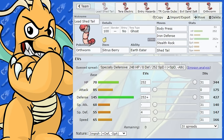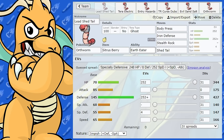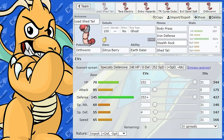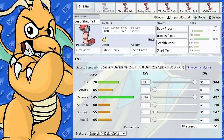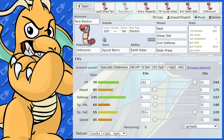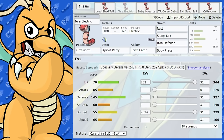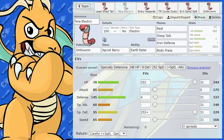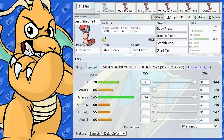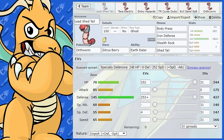To sum up Orthworm: it's got great defenses and a great ability in Earth Eater, but it is kind of limited in what it can do. Most of the time you'll see it passing off a Shed Tail, using Iron Defense and Body Press, and setting a couple of entry hazards. A Tera Electric Orthworm that's set up is very difficult to take out. But if you want to get around it, just hit it on the special side and eventually you'll wear it down. That's about it for Orthworm — hope you enjoyed this guide, catch you tomorrow for a new one.